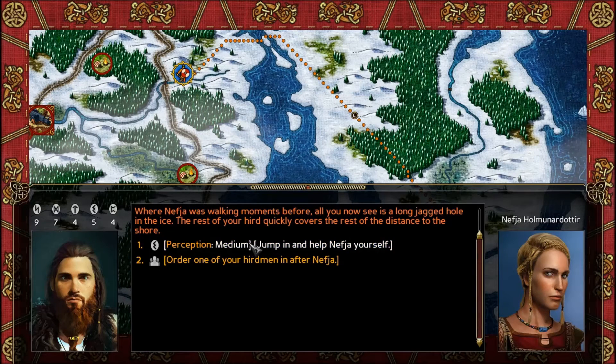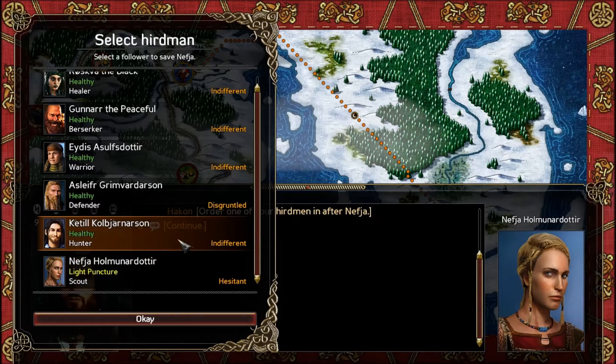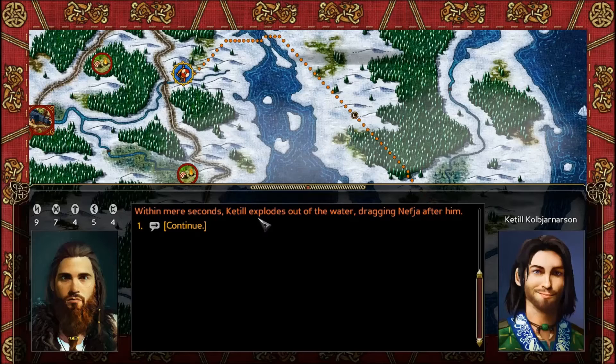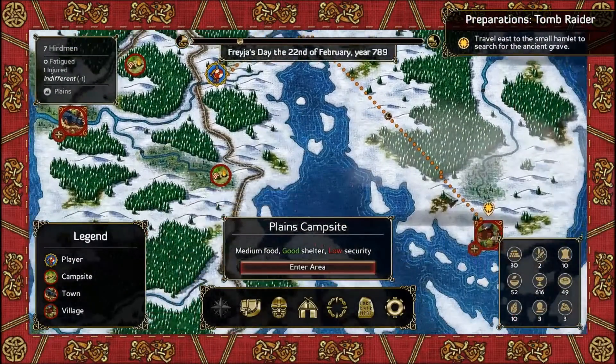We have a medium perception check to go help her, or we can order someone else to do it. My perception's not great, so I'm going to see if I can ask Kettle to do it, because he has the highest perception. Kettle quickly ditches his equipment on the shore, jumps onto the ice, and dives into the hole. Within mere seconds he explodes out of the water, dragging Nephea after him. Unfortunately, due to the time she spent underwater, she is certain to develop a nasty head cold in short order. He lets her dry off and sit for some time wrapped in blankets until everyone's ready to continue. That seemed to go fairly well — let's get moving.